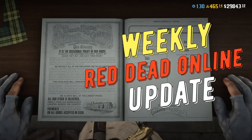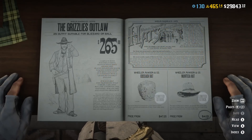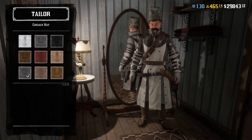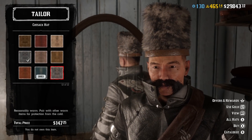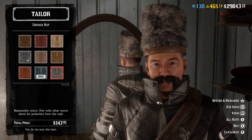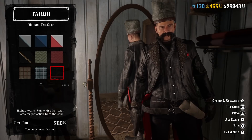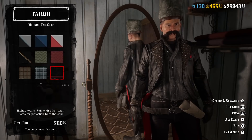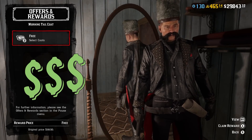It's finally back — I'm talking about limited clothing in today's weekly Red Dead Online update. I never thought I would miss this limited clothing each week, but I kinda did. I wanted to buy Morning Court or Cossack's hat for a character on my second account, but I couldn't, because Rockstar were not adding any limited offer clothing for a few months. But now it's back, and there are also some discounts and money-making opportunities.